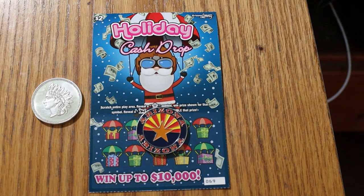I've got 10 of the new Holiday Cash Drop Arizona Lottery $2 games. This is a symbol hunt game, no numbers. We're looking for a star to win the prize and a sleigh to win double the prize. The odds on this are 1 in 4.10, and the book number is 5-10-175, so it's just a $20 session.